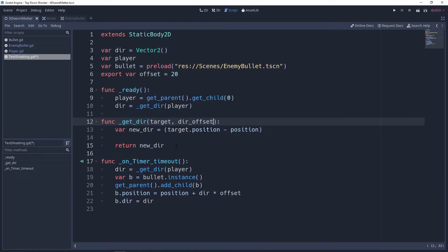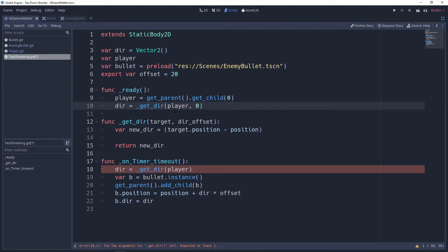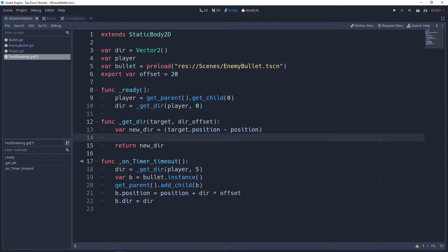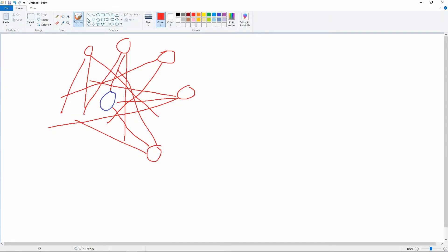We need a second parameter — a `direction_offset` — that we can feed into this to create that offset. We want zero for the ready function so it goes exactly to the player's location, and we'll put five here to begin with for the bullet direction. But we don't always want exactly five — sometimes we want to shoot right at the player and sometimes around them.